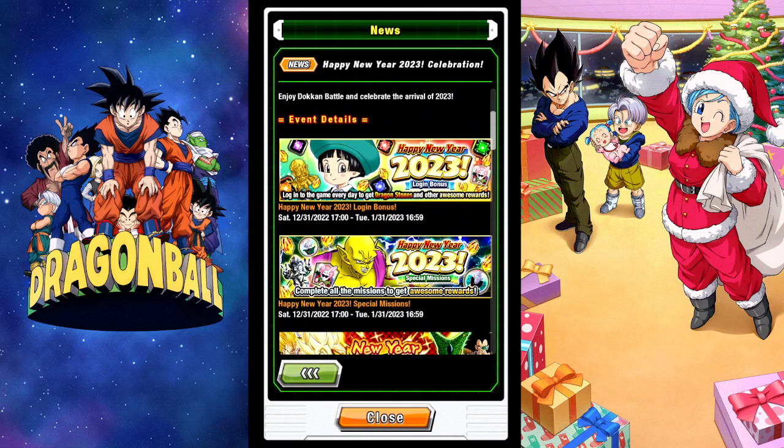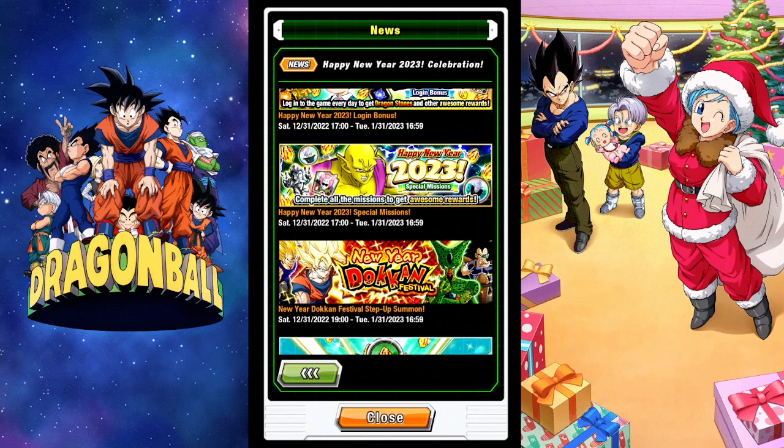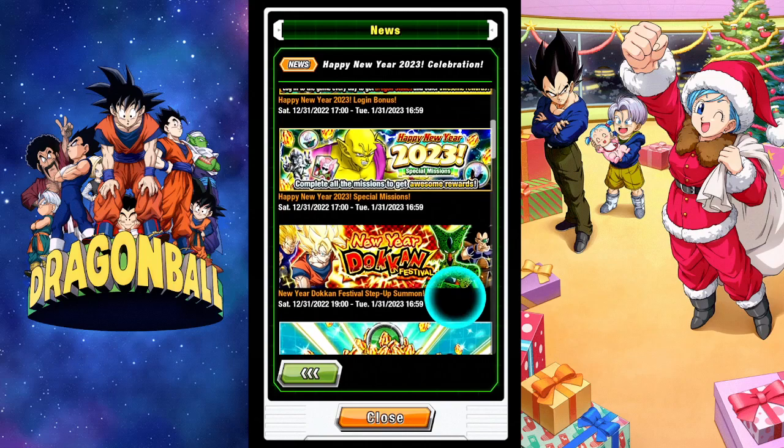First up: the login bonus, special missions, and the big one — the step-up banner. For new players this is probably the best thing. It's three rounds at 200 stones per round, so 600 stones total to complete all three rounds. The character list goes up to Raditz — so four-star Turs, Raditz, and maybe Pan — but the banner goes up to whenever Raditz came out, which is before worldwide.